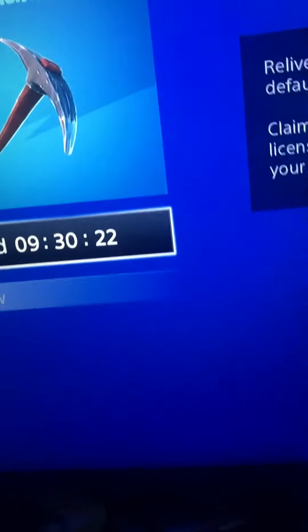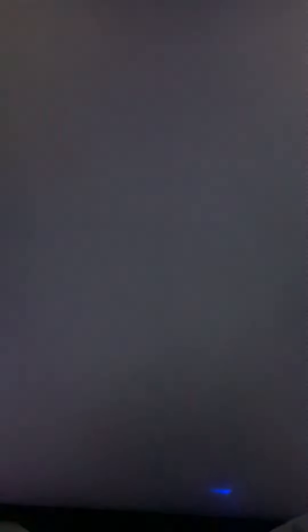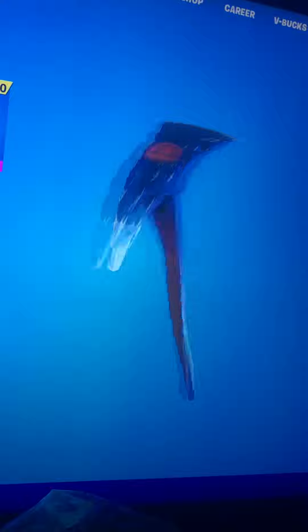Then it will show this clock. This clock just means like when it's gonna end. But yeah, you just go back to your Fortnite or restart your Fortnite, and then it should appear on screen like if you got a gift. Go to your locker and then it should be right there — the default axe. And that's how you get it.